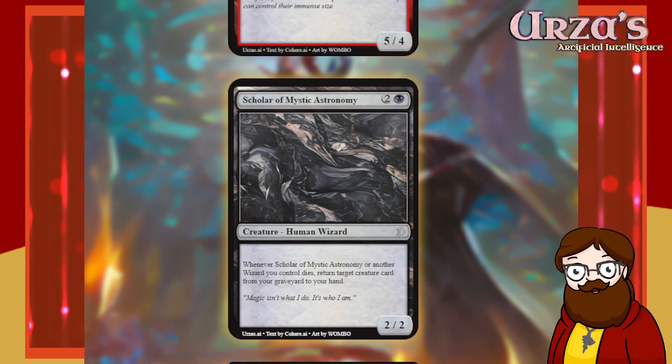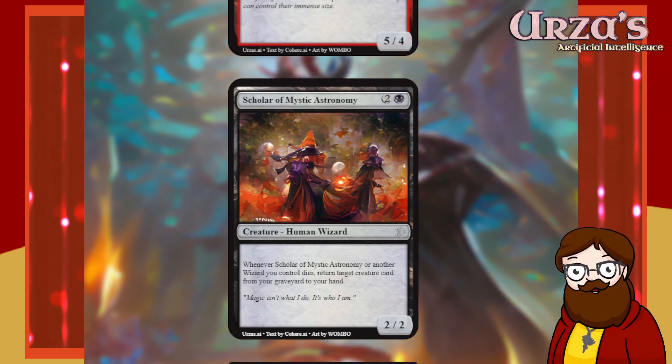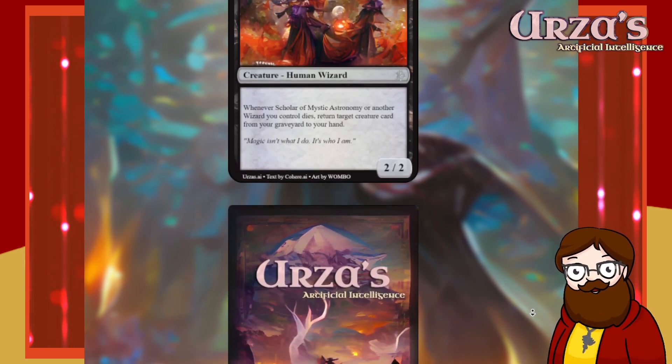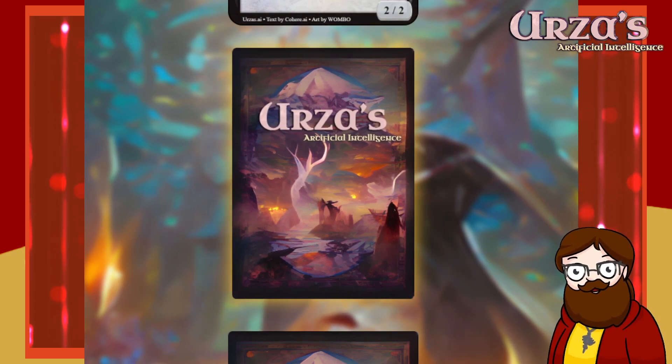Scholar of Mystic Astronomy is a three-mana 2/2 black human wizard. Whenever Scholar of Mystic Astronomy or another wizard you control dies, return target creature card from your graveyard to your hand. It's a repeatable effect which is cool, though wizards-only is an interesting drawback. Not necessarily needed for balance but it's fun. Flavor: 'Magic isn't what I do, it's who I am.' I feel you, wizard.